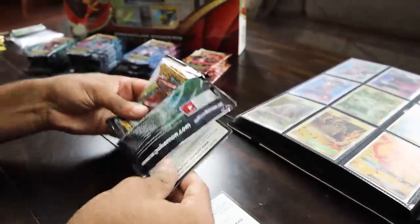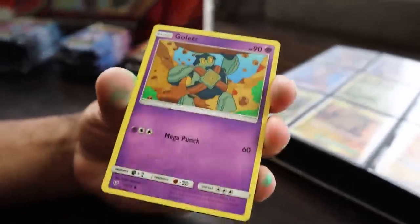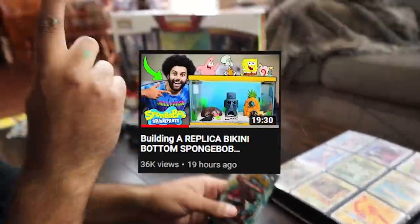Next Genesect pack: Totodile, Bulbasaur, Golit, Croconaw, Litten, Lippard, Manaphy. Still no Shinings yet, but Manaphy's a new card to go with that Zekrom. If you guys are wondering why my hands are covered in paint, either you've seen a video that explains it or you're going to see a video that explains it — one of the two.